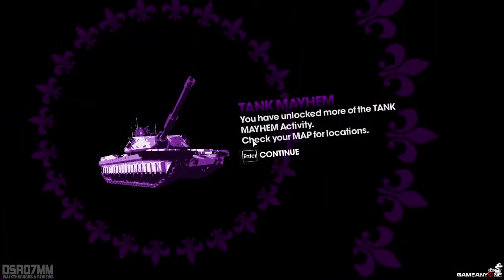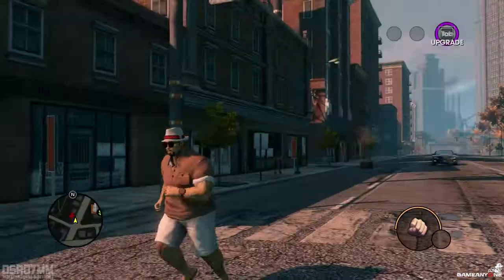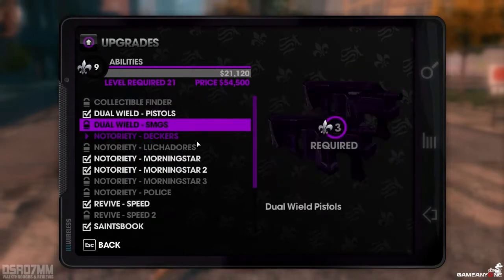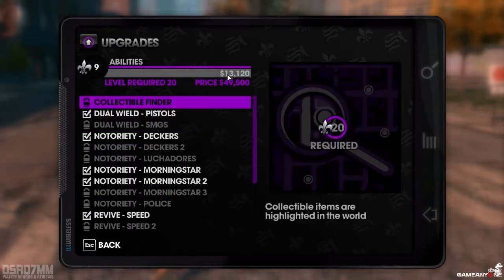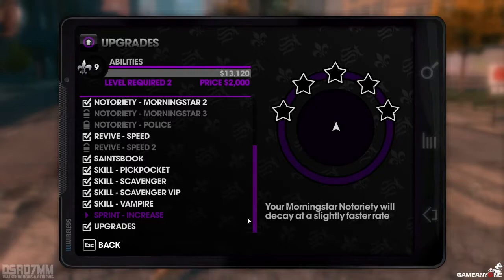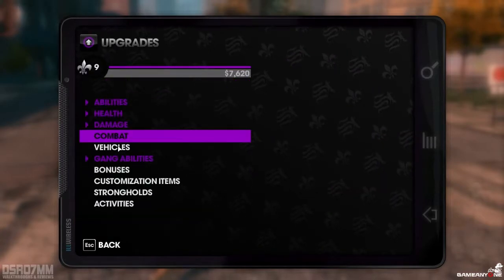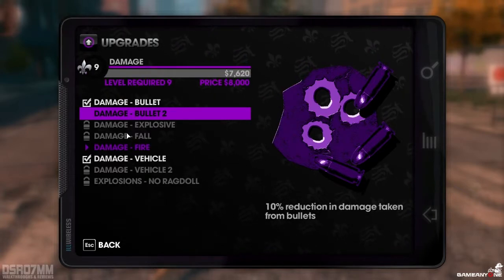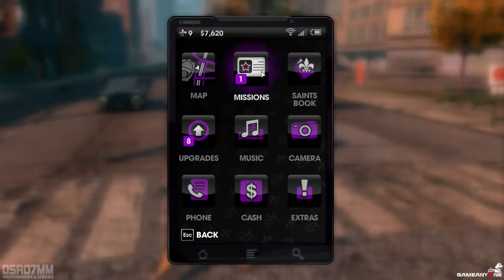You have unlocked more of the tank mime — I actually don't know how to pronounce that properly. Check your map for locations. I guess those are some sort of mini-games which we can do, so we're gonna do those sooner or later, why the hell not? Let's see and upgrade some things, even though we don't have too much — only 13 thousand. Sprint increase — that could be handy. Combat damage, nah. We don't have enough for anything, so we're gonna leave that for now.